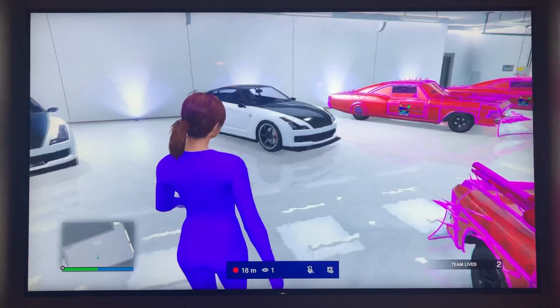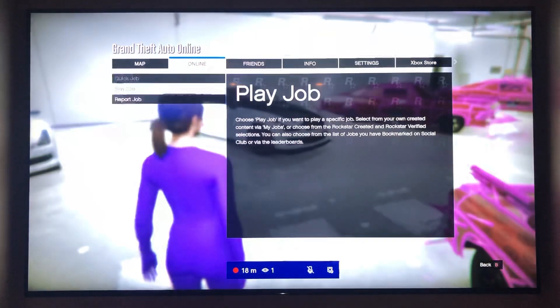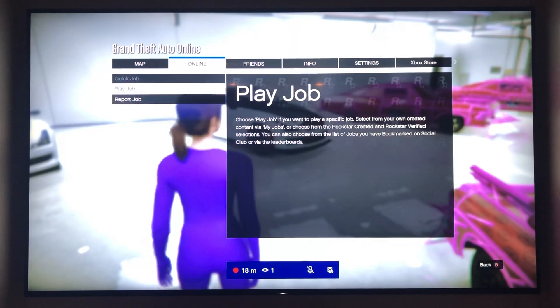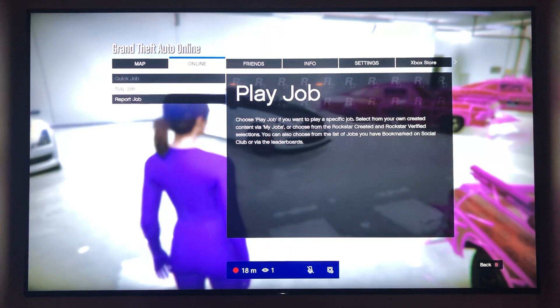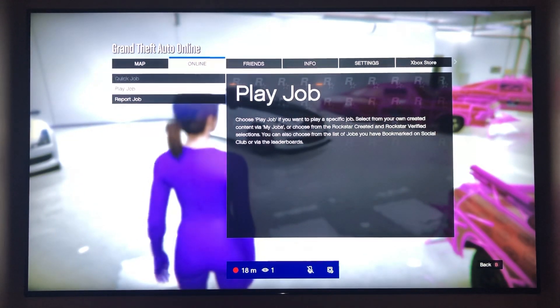What you want to do is start up the Caching Out mission, which is going to be right here under Jobs. Click Play Job, then Rockstar Created, go down to Missions — it's going to be under the first row of missions because it starts with a C: Caching Out.